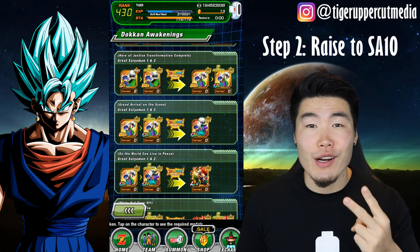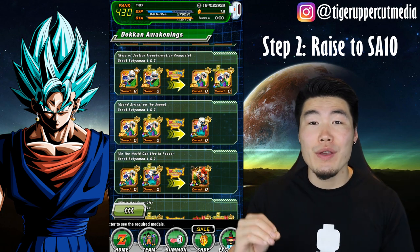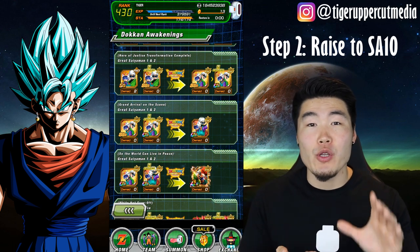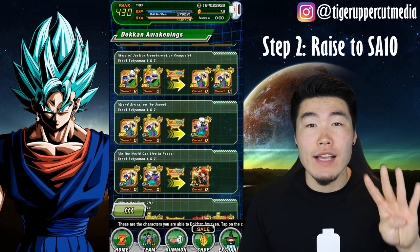Step 2: Raise 2 of the SRs to SA-10 and lock one of them. That will be your main LR that will have its dupe paths open. At this point, you should have 4 SA-1 SRs to spare.